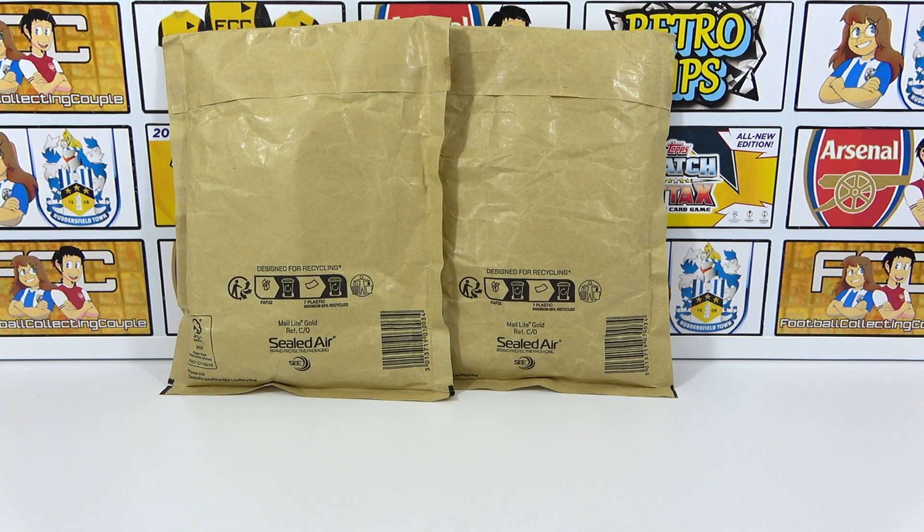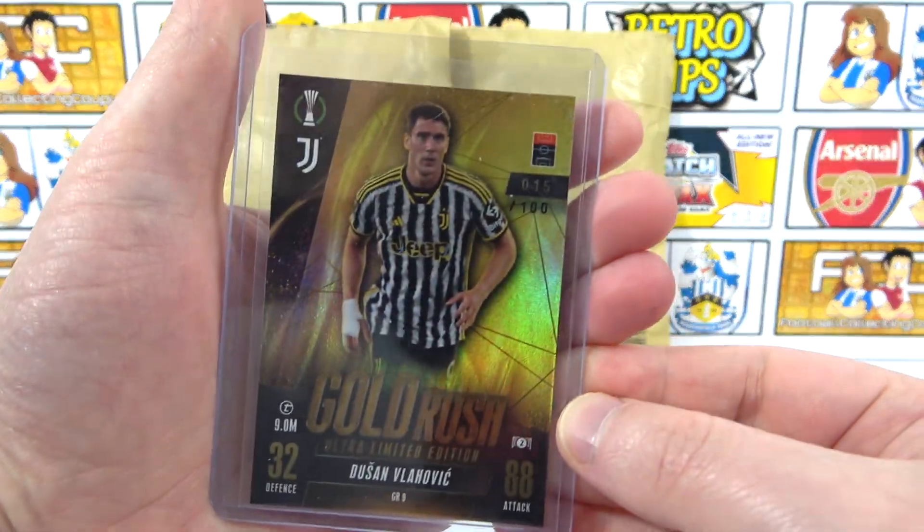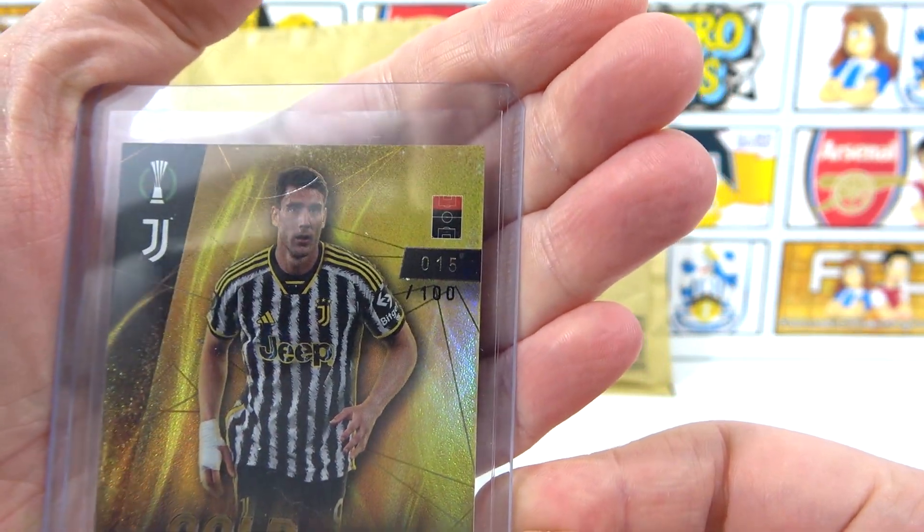The bundle itself is for five packs, with the chance to find the Gabriel Jesus Gold Rush Card. It was available over the Topps Black Friday event and cost £12.50 each, so it isn't guaranteed. It is only available for 45 Lucky Orders, but it isn't impossible either - we did have a previous Gold Rush Bundle and we did manage to get the Vlahovic Gold Rush Card, number 15 out of 100.